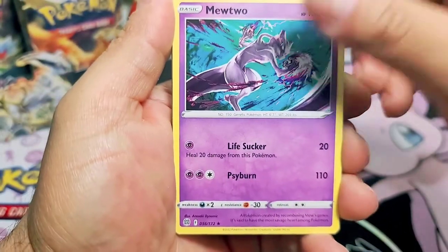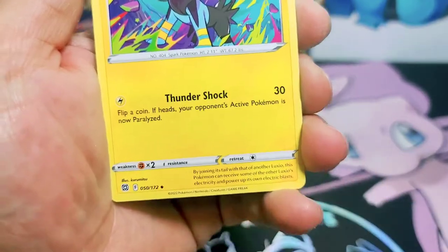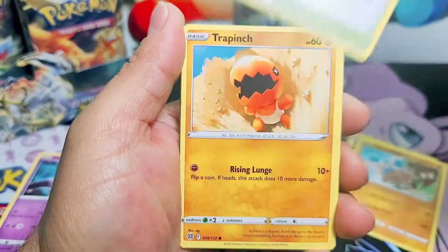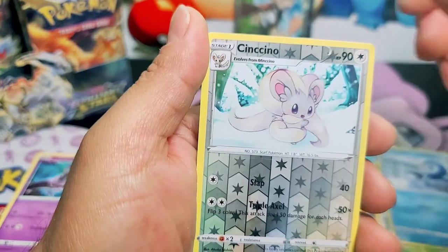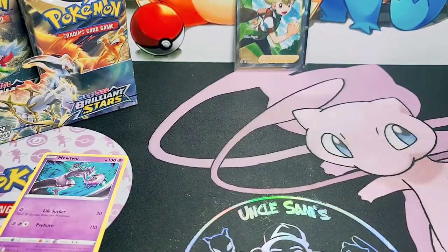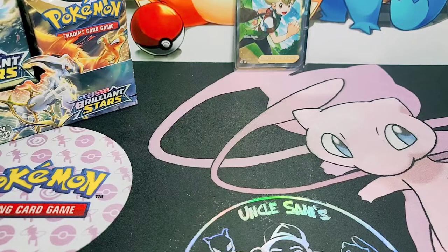It would have been better if it would have been a holo, honestly. And we have another one of these. That's a nice card. Luxio. Magma Basin. Trapinch. Execute. Starly. Shroomish. Piplup. And a Mincino reverse holo. Not going to lie, that Mewtwo looks pretty awesome.